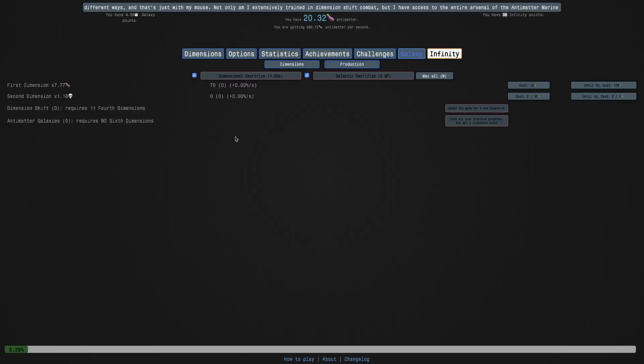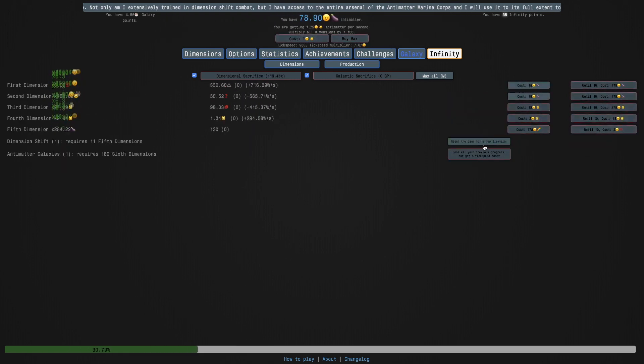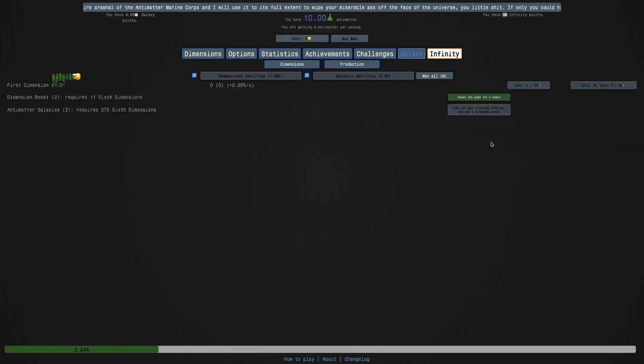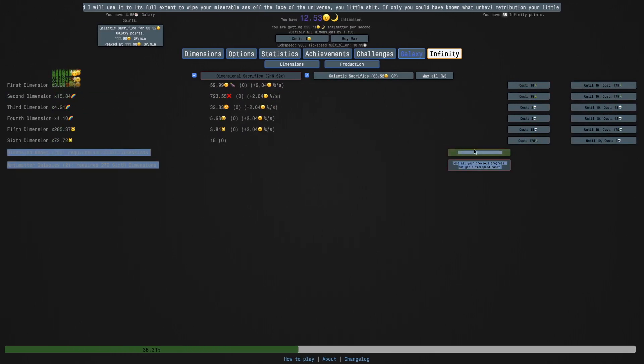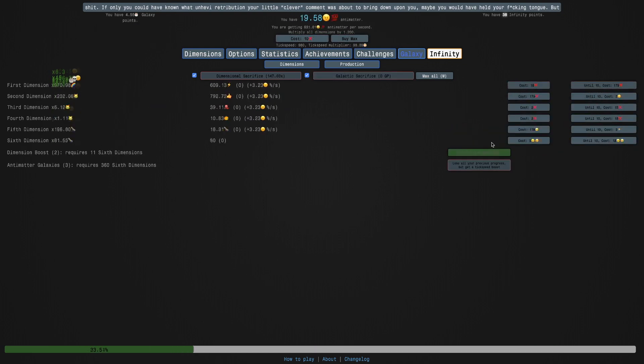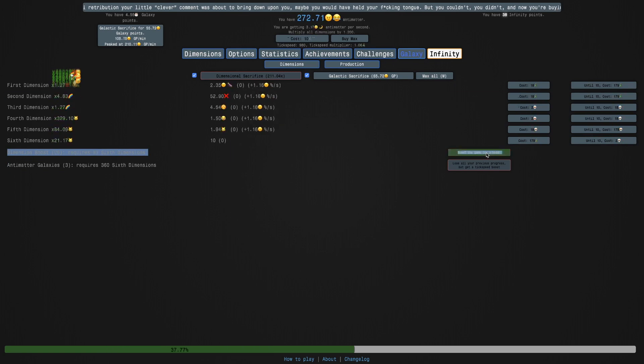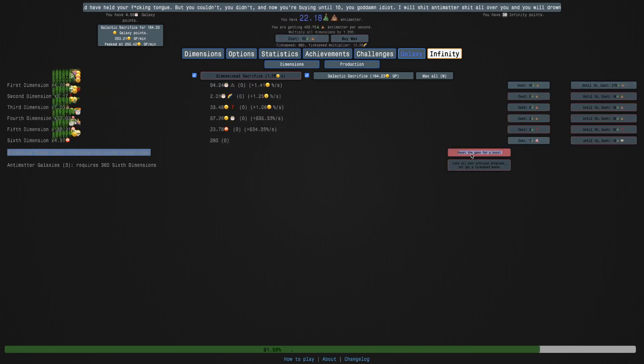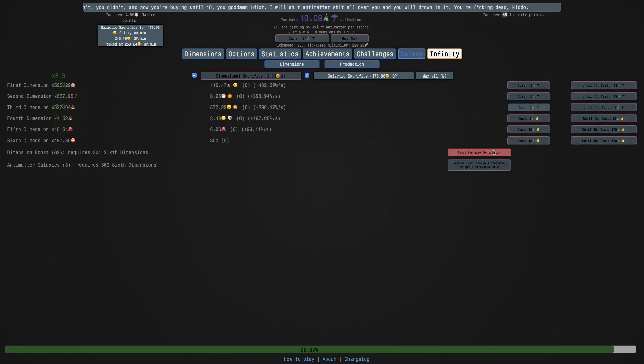I may try to grind some of Challenge 10 off camera. It's easy to get one galaxy, two is also relatively easy. Three I can get - it's a bit difficult but doable. I'm getting more boosts, probably just because I have more galaxy points. I'm 98% to infinity and I can get two dimension boosts, so this challenge is possible. Hopefully Challenge 12 is also possible. This gives me dimension boost auto buyer.